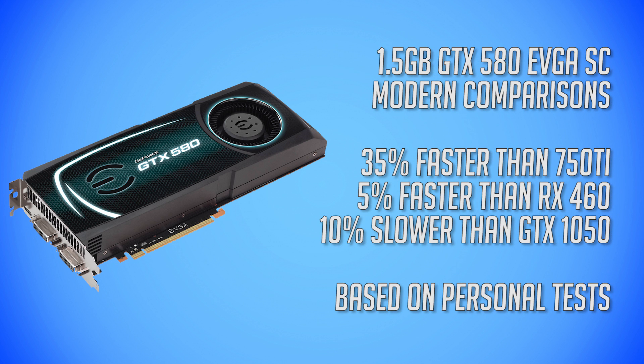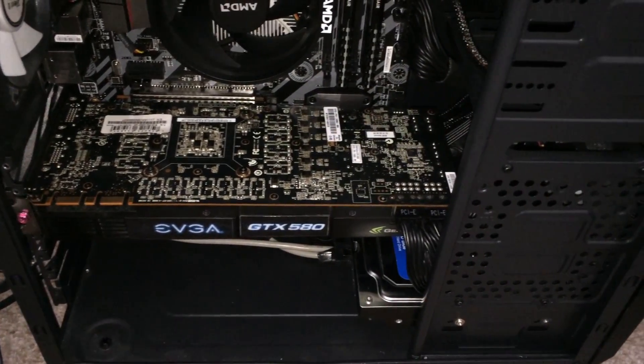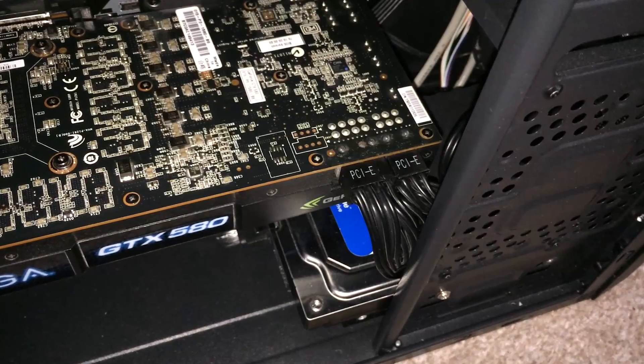As of today, the GTX 580 is about 35% faster than a 750 Ti, 5% faster than an RX 460, and 10% slower than a GTX 1050 non-Ti. Though it's important to bear in mind the higher power requirements and outdated architecture compared to modern budget alternatives. Get one cheap enough though and it's a steal.